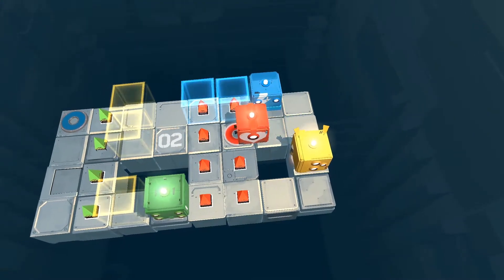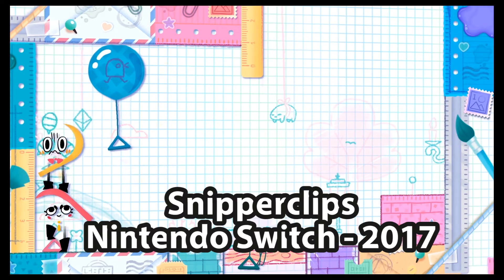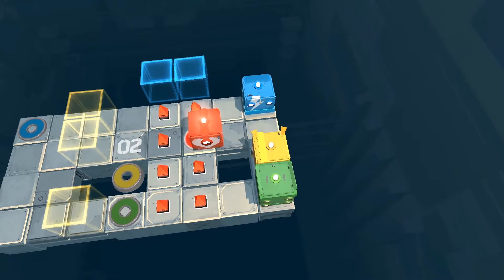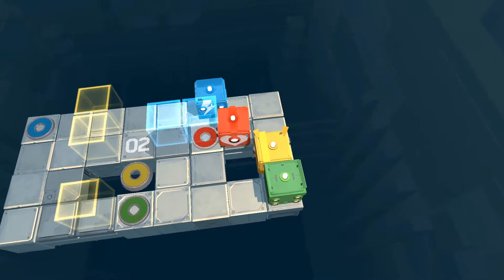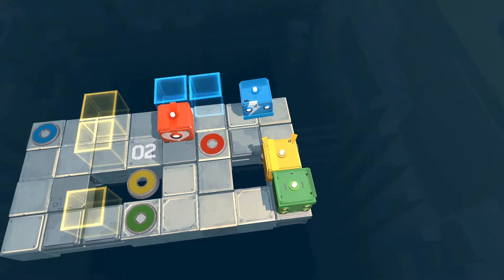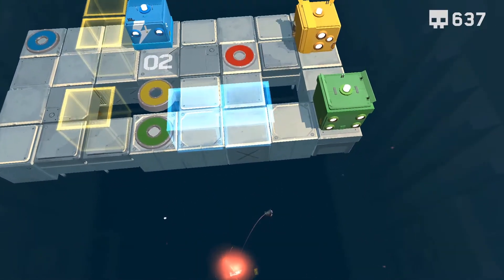The Nintendo Switch is no stranger to cooperative puzzle games, having launched with the unconventional Snipperclips. Indie developer SMG Studio introduces its own take on the genre with Death Squared, a local multiplayer puzzler that tasks you with guiding colorful cube robots past cleverly placed death traps.